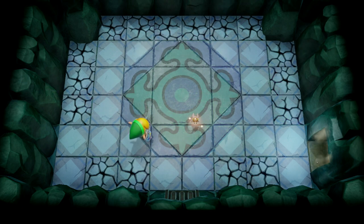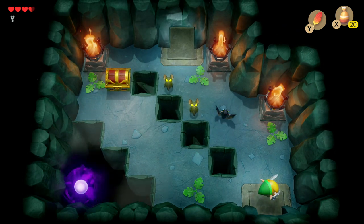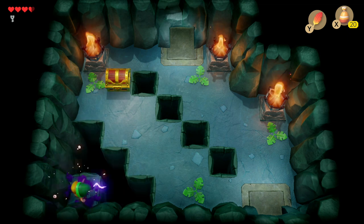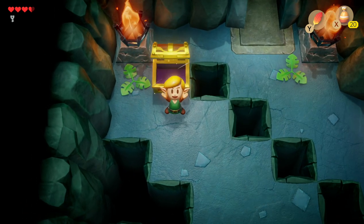After defeating the Hinox we've unveiled a warp path back to the beginning, but we're going to continue on. Jump over the gaps to the end of the room, where we're met with a vortex. Wait for it to stop sucking everything in, then jump over and slash it. Then we can reach the treasure chest which gives us the map.